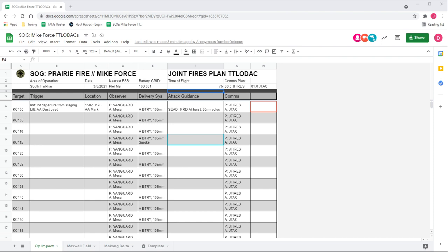We are in the server if you guys want to jump in so you can draw on the map and do stuff to actually build this out. Battery grade is important because it helps determine your gun target line, which I'll talk about shortly.